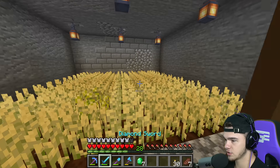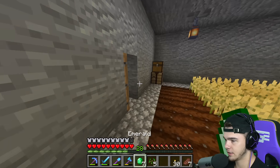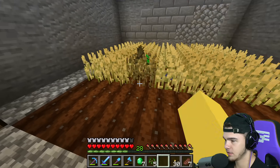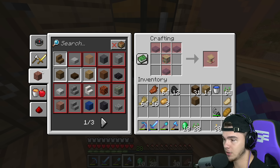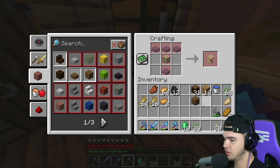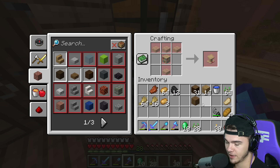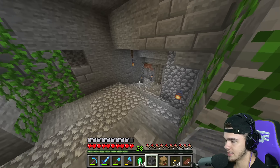We need to make more beds - we want more villagers so that way we can actually put different professions. We can put down the thing for the librarian - the lectern - we actually have one of those. I'm searching on my phone right now: minecraft villager jobs. We got cartographers, armorers, butchers, clerics, farmers, fishermen, fletchers, leatherworkers. We're gonna do a librarian for sure so we can get books, and maybe a cleric - but we'd need a brewing stand and we don't have blaze rods yet.